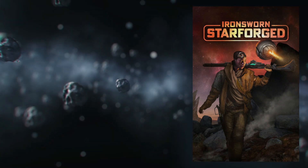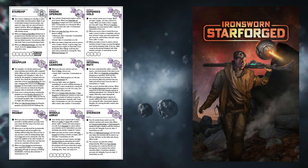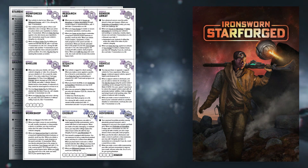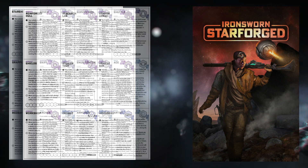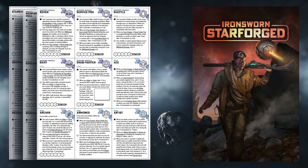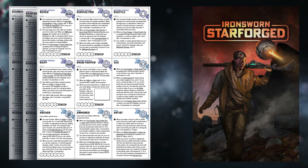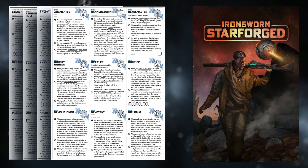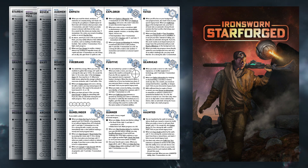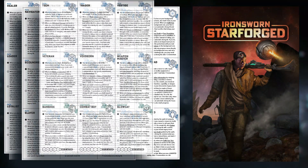Looking over the paths, we have the starship on the top left, with options like engine upgrades, expanded hull, internal refit, missile array, reinforced hull, research lab, and more. For support vehicles, we have options like exosuit, hoverbike, shuttle, rover, or snub fighter. For paths, we have a great many options — more than any other type of asset — including ace, archer, artist, bannerswarp, courier, diplomat, empath, gearhead, gunslinger, haunted, healer, infiltrator, lore hunter, and many more.